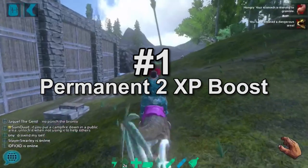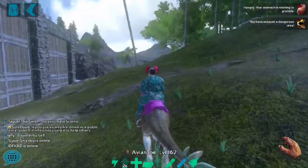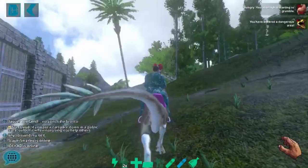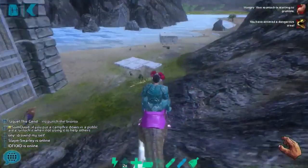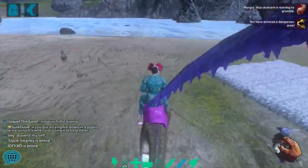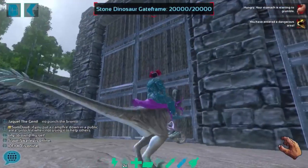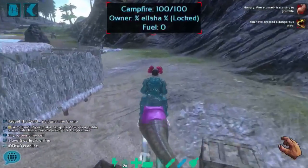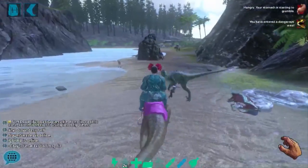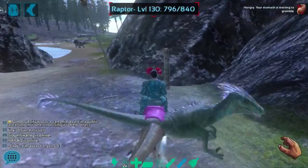Number 1: Permanent 2x XP boost. This is definitely one of the top reasons why I purchased the Primal Pass. The permanent 2x XP boost is great for advancement on any server. This affects both your player and any mounted dinos. This boost can also be combined with XP weekends, explore notes, and the Intense Focus boost. I made a video earlier on how to get a 12x XP boost in ARC Mobile, and purchasing the Primal Pass was one of the steps to get that high of a boost.